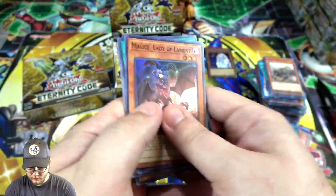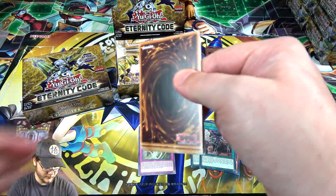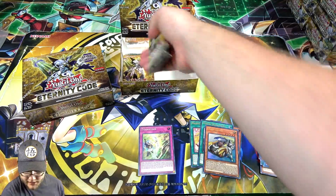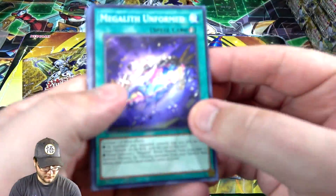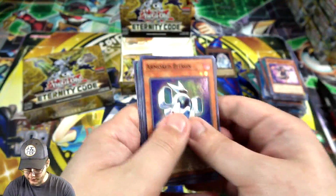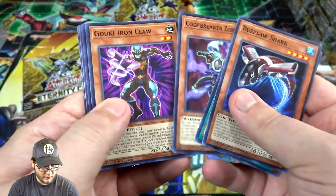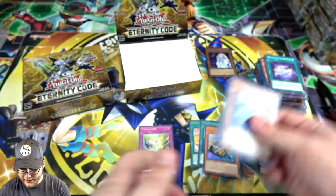Malice Lady of Lament. Union Driver — for a second I thought we got an ultra there. Armored Bitron — another pretty good Cyverse card from this set. Last pack of this box — and we're ending with Valiant Shark Lancer, unfortunately. But we're not going to complain after getting that Starlight. Now we're officially into the case — I got 13 boxes, lucky 13, maybe that is my lucky number.